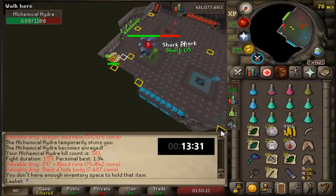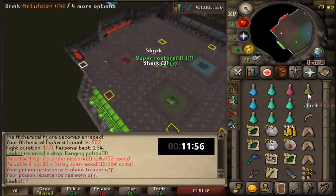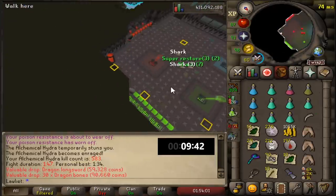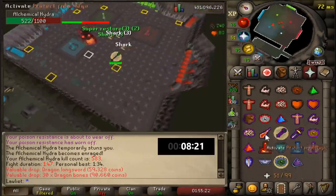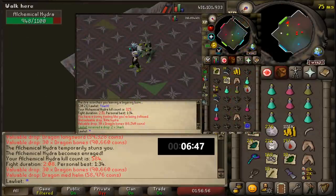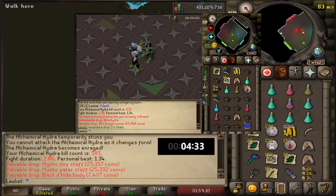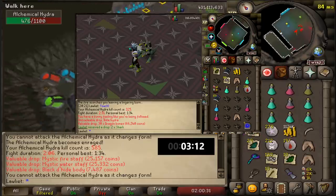Luckily, RuneLite actually remembered the tile markers I had set down when I first killed this boss way back when it was released, so it wasn't too hard to remember how to kill it — kind of like riding a bike. This boss will always hold a special place in my heart, because soon after losing three billion GP at the Dueling Arena and being almost completely cleaned, I was pretty demotivated. I came to do Hydra in hopes of getting a big drop or possibly the pet, and I got just that. Getting the pet early on inspired and motivated me to keep playing the game even though I had lost almost all of my bank — I only had the Armadyl top and not enough for the legs, wearing black D-Hide chaps.